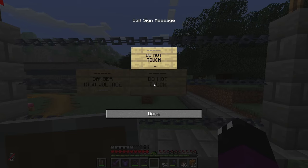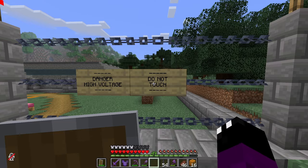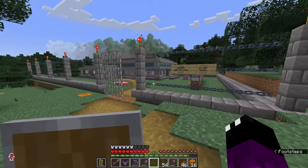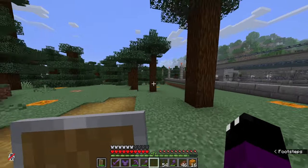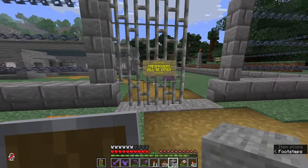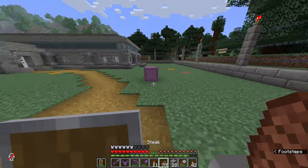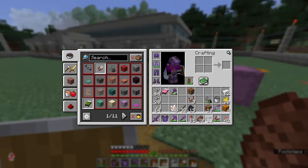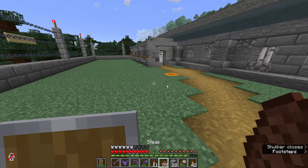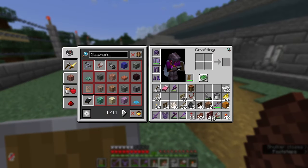If they still come poking around and grabbing these high-tension wires after all that warning, it's not my fault if they get fried. There we go — our first two warning signs are up. I think I need to make them stand out more, so I'll add some coloring and glowing to make them absolutely awesome. And there we go, we've got one on the gate saying 'Trespassers Will Be Eaten' — if somebody ignores that and gets eaten, that's not my fault.